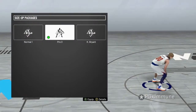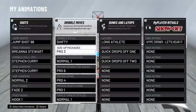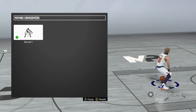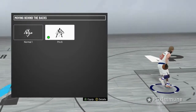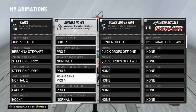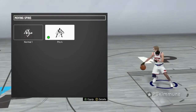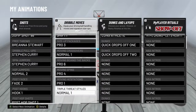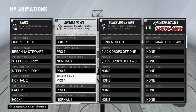For the size-up package, I've been using a lot of Pro 3. You can also use Curry as well, but I like Pro 3. For the behind the back, I use Normal 1 — Normal 3 is good as well, but I prefer Normal 1. Behind the back: Pro 6 is what I like, cause I also play Pro Am, so I use Pro 6. Moving spin, you gotta use Pro 4 — it's the best spin in the game. Moving hesitation, I use Pro 1. And also hop jumper Normal 2, you can put that on.